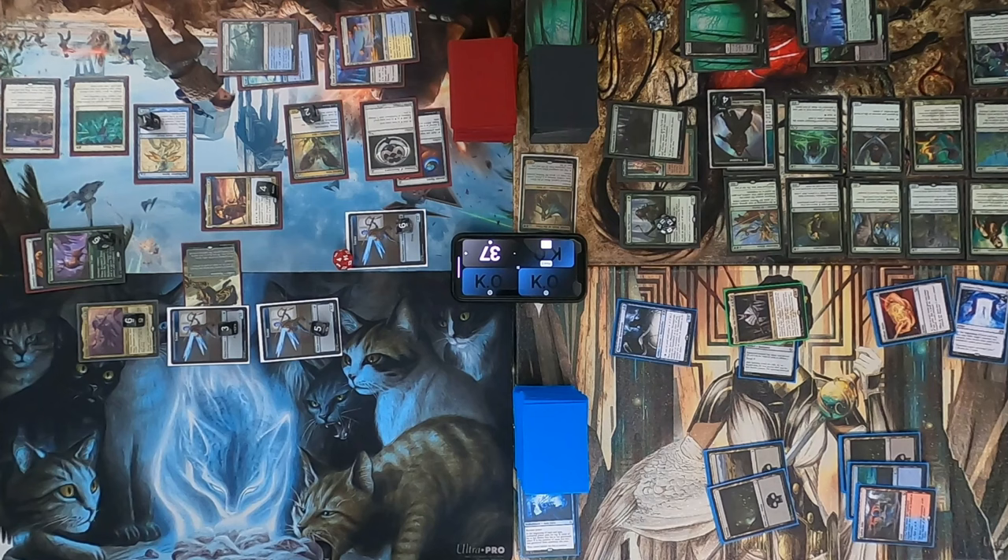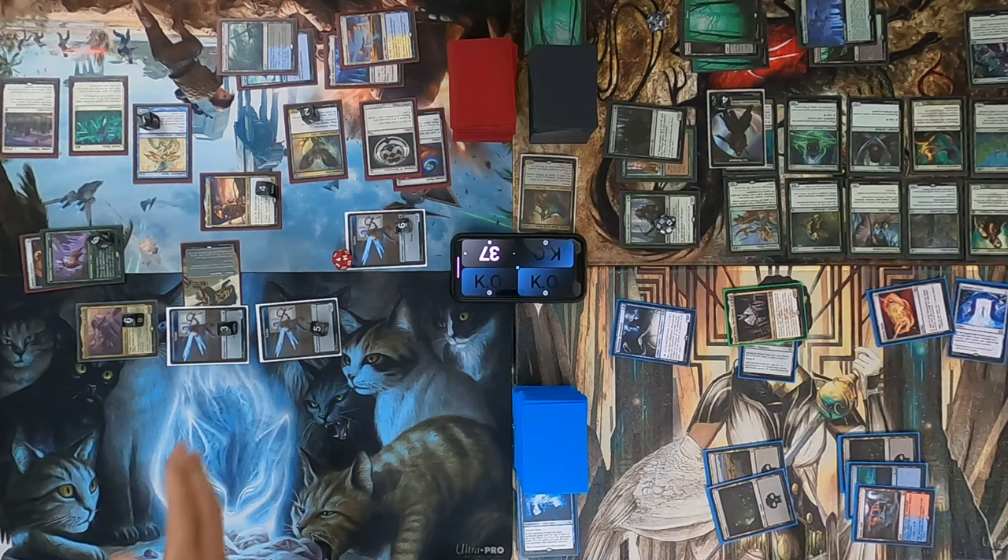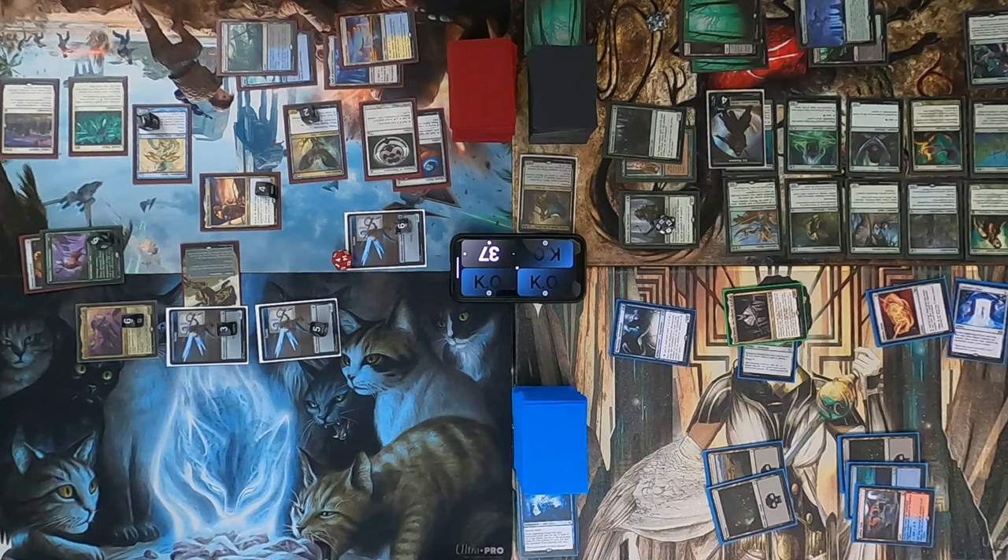The players attempt to coordinate a handshake, debating at length whether to go on 'three' or on 'go' after 'three,' how long the pause should be, and whether to count down from 100. After much deliberation — and confirming that we go on the pause after three — they finally execute the handshake.